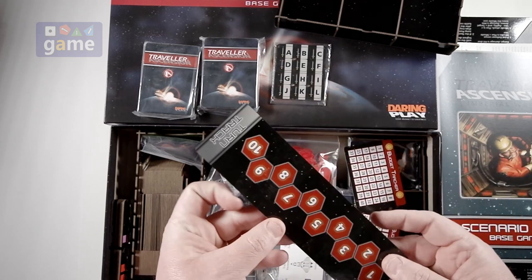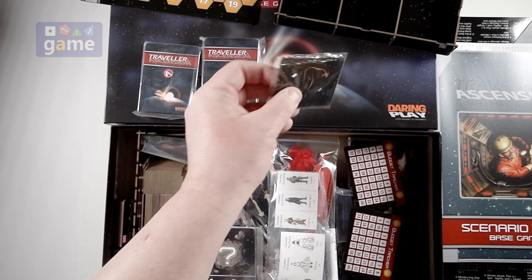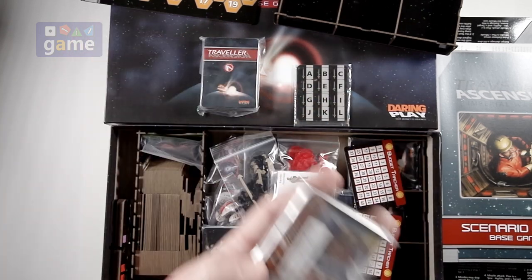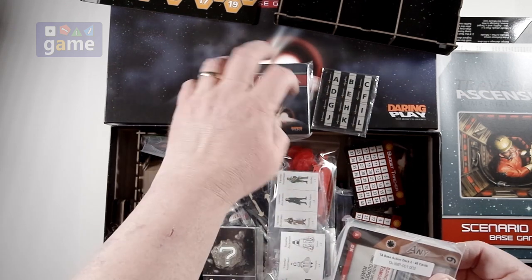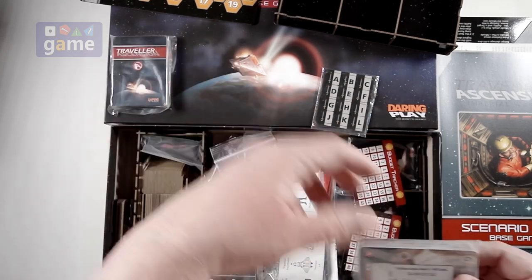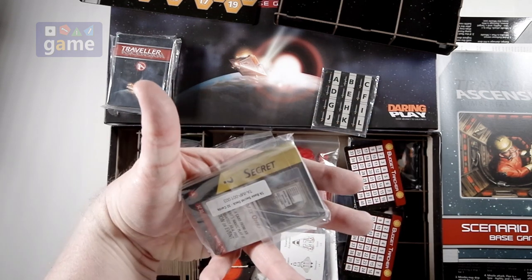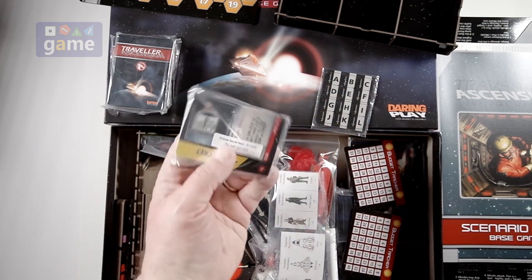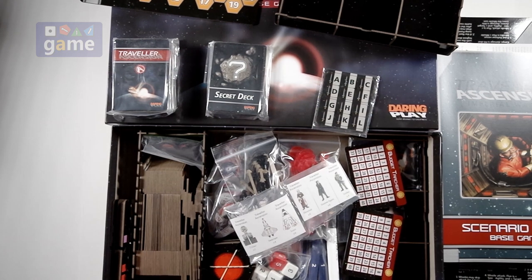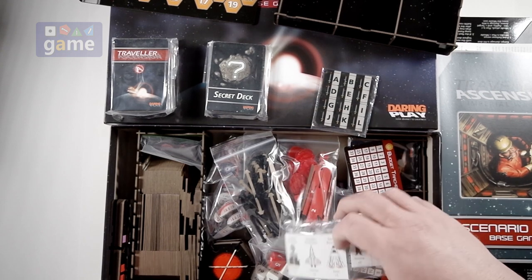Some of the thicker materials appear to be thick laser cut. We've got a turn track — I think it goes from 1 to 10, flips over and goes to 11 to 20. These, I assume, are bases for some of the figures. We'll have to see. We've got cards: a base action deck 2, base action deck 1. We have a secret deck — a base secret deck with 32 cards. These action decks are each 48 cards. I'm really liking the production values here. Everything looks like it's pre-punched, which is nice.